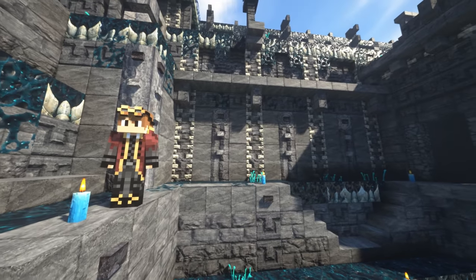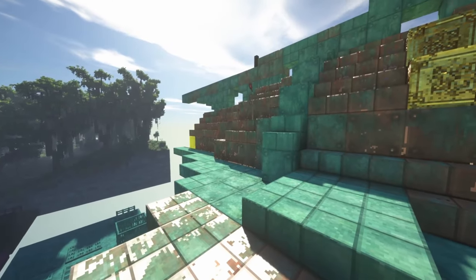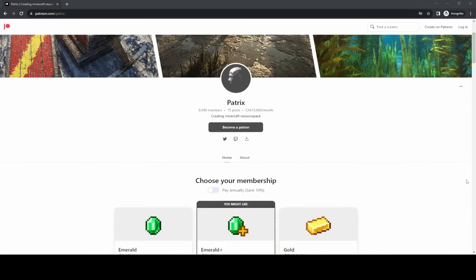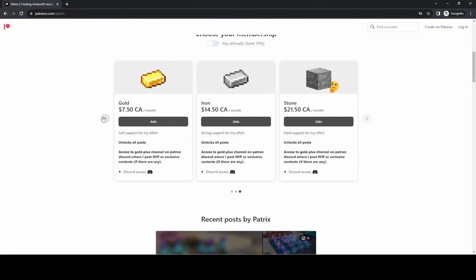If you're on Forge, then simply using Optifine will suffice. The resource pack is available in a free 32x version, and higher resolution versions up to 256x are available on Patrix's Patreon. You're probably going to want to stick to the 64 or 128x versions, because the 256x version is very resource intensive.